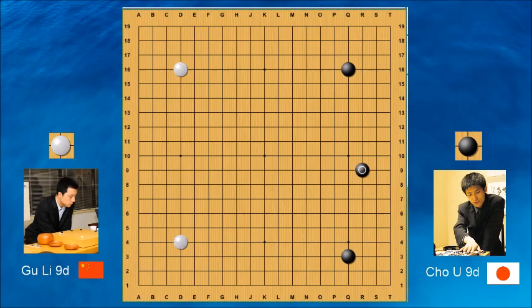Nowadays you would not see the low Chinese opening as much. This is a game from around 2015. With the advent of AlphaGo, AlphaGo believes that playing any Chinese opening is a little bit too slow — it's too over-concentrated. For us humans it's probably okay to play like this. This is a low Chinese territorial formation. White approaches, black pincers, white counter-pincers. There is the option of invading the 3-3 point, but I like this cool move.